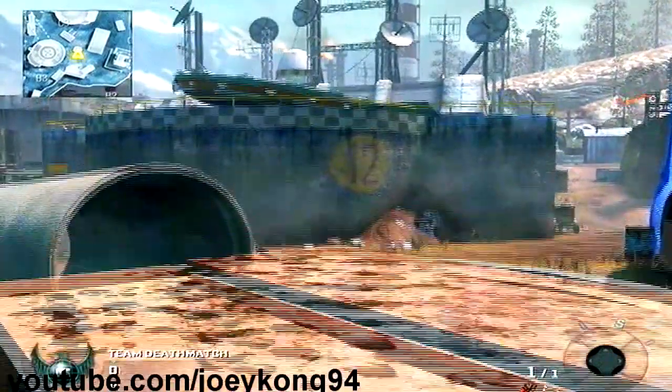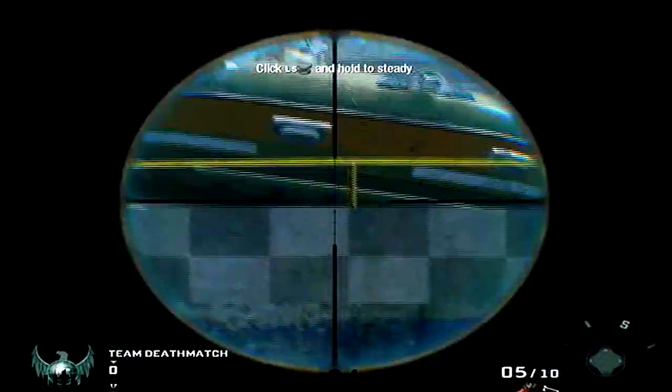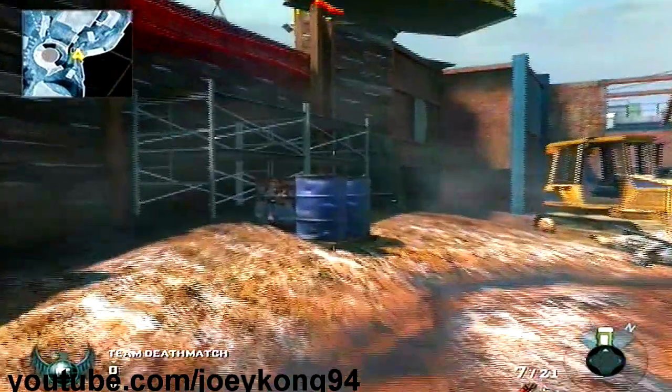The next spot is a really niche spot — it's only good for shooting people if they're in that tower area, in that corner of the window sniping. If you can't get them, you can snipe right there and they can't really see you.